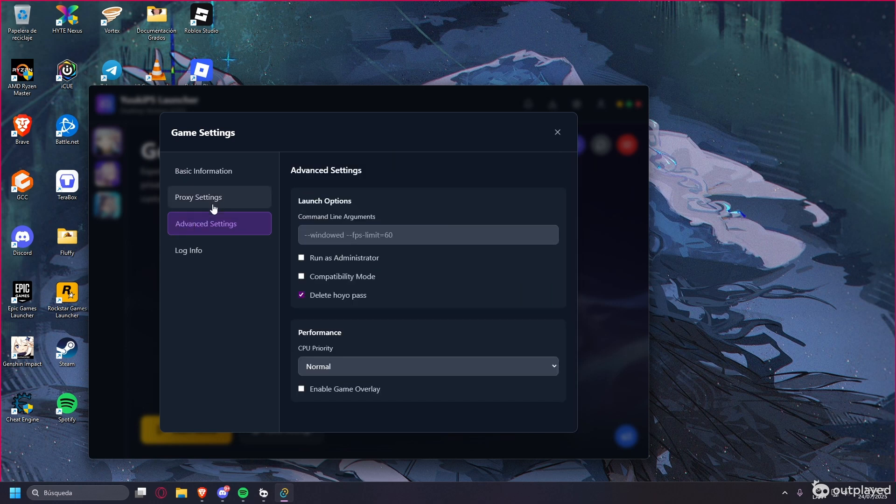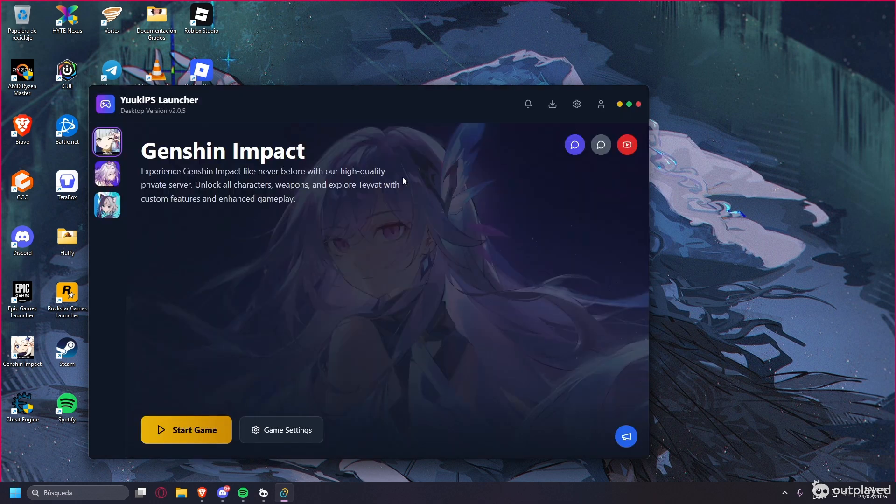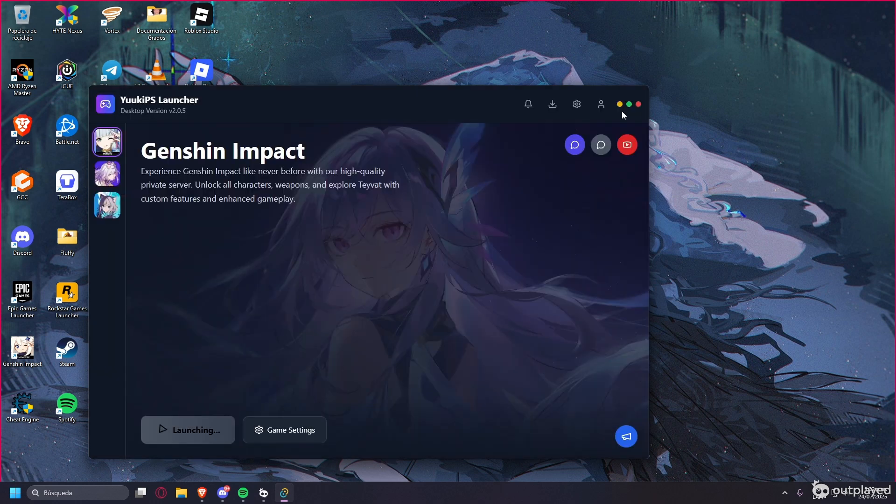That's pretty much it for the launcher settings. The other options you won't really need, but you can check them yourself. Now I'm going to start the game — it will ask you the version and engine to use. In this case it's GrassScooter for Genshin Impact, Global channel. Then hit Launch.